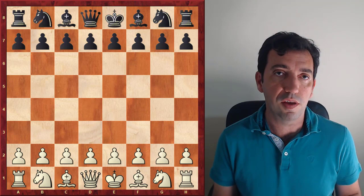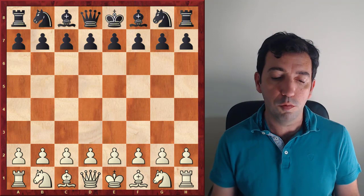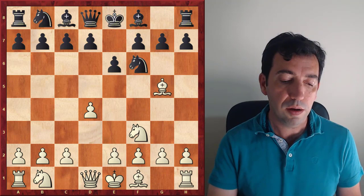So without further ado, let's jump into Dubov's game. D4, Nf6, Nf3, E6, Bg5. We are arriving at the Torre attack.